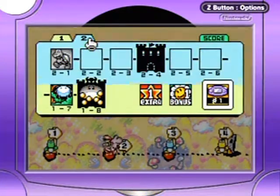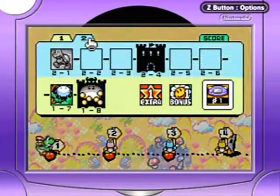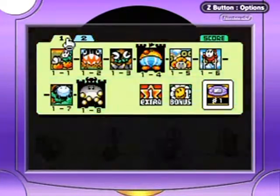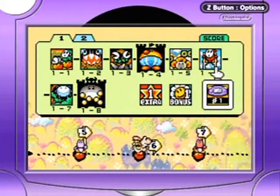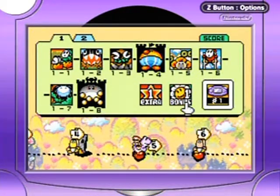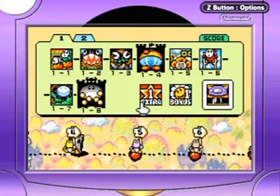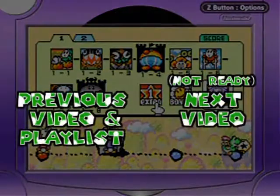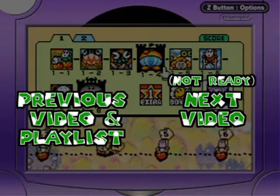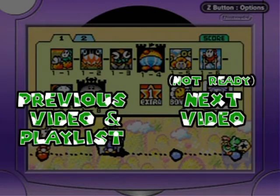If you want to switch worlds from over here, you just go over to the tab like that — that's World 2, this is World 1. I think what I'll probably do first is Bonus 1, maybe. I know what Extra 1 is, that's for sure, but I kind of forgot what Bonus 1 is. We'll see. So I hope you enjoyed, and see you next part.